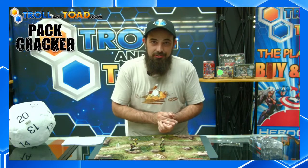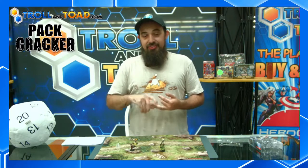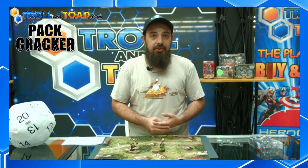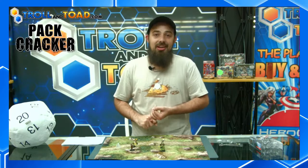Just in case you forgot or you're just joining me — we're going to be at Origins Game Fair in Columbus, Ohio and Grand Prix Las Vegas this weekend. Use the code YGO10 at checkout to save 10% on Yu-Gi-Oh singles at TrollandToad.com until Friday, June 16th. Coupon code is YGO10, good until Friday, June the 16th.